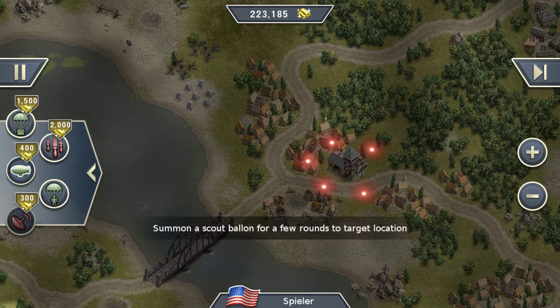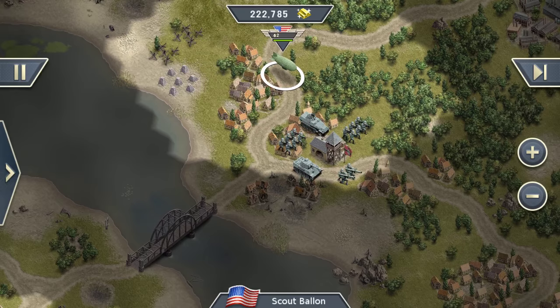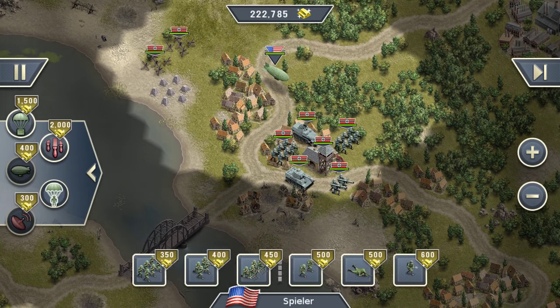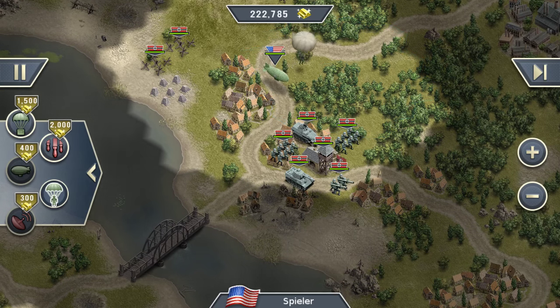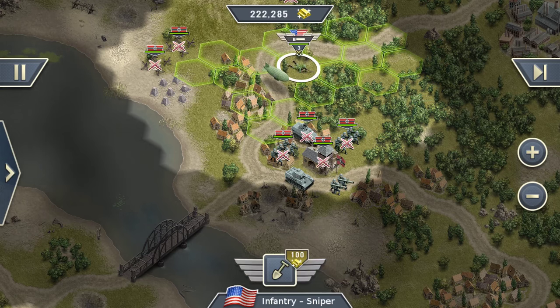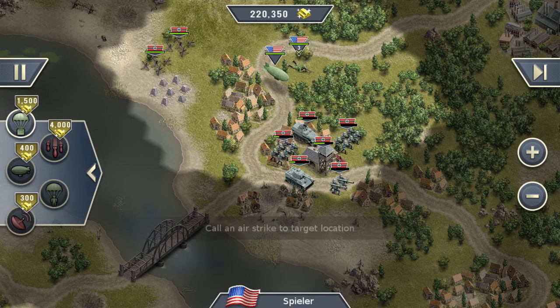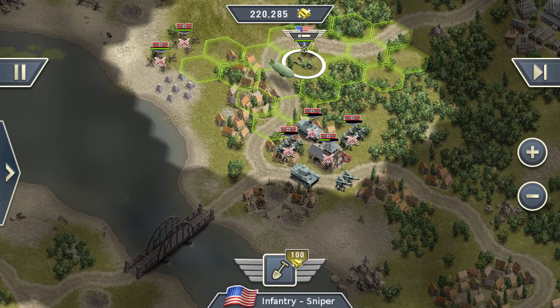For that, I can use this scout balloon — I didn't mention that in the previous scene. Now I have vision, and I can drop in some paratroopers. Let's get a sniper down here. And I can start to ambush the enemy. But first, let's open up with an airstrike. Boom, boom. Now the enemy has lost some health points and I can finish off those units over here.